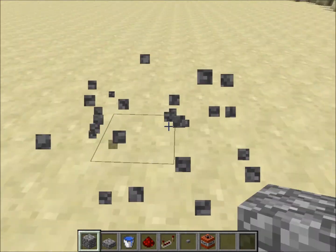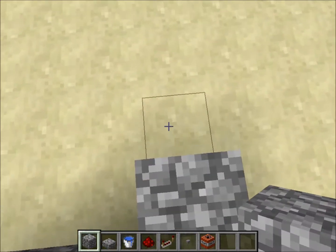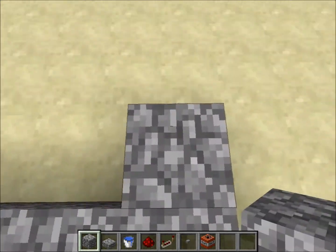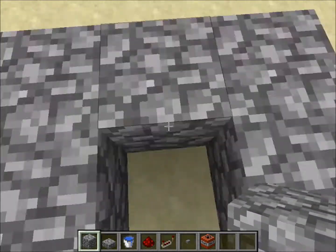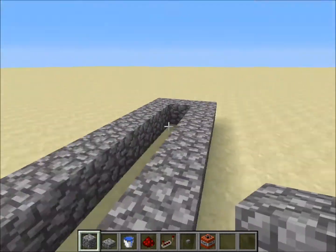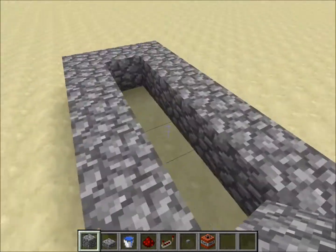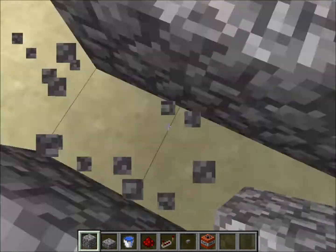Put a three-by-nine foundation — one, two, three across and nine long — without the middle part. Next you have to destroy the middle block. This is where the TNT cannon will fire, so I wanted it to go that direction, cutting this way.